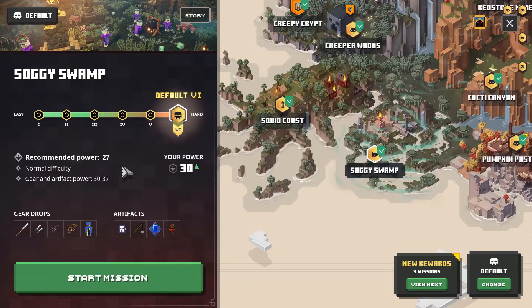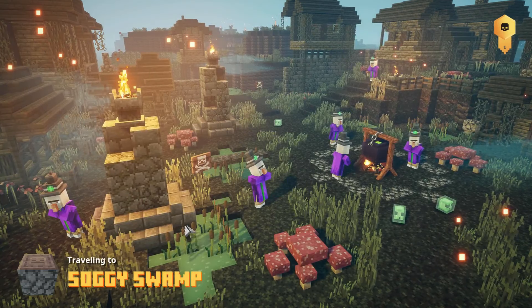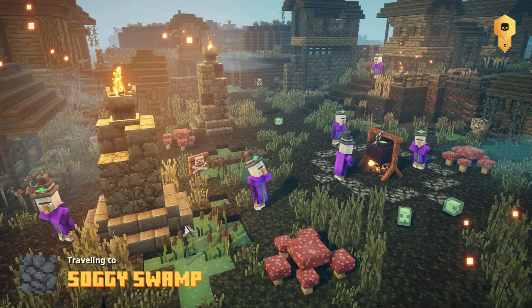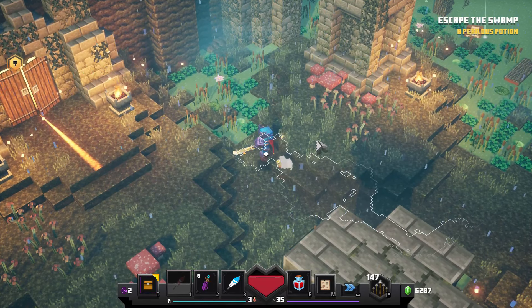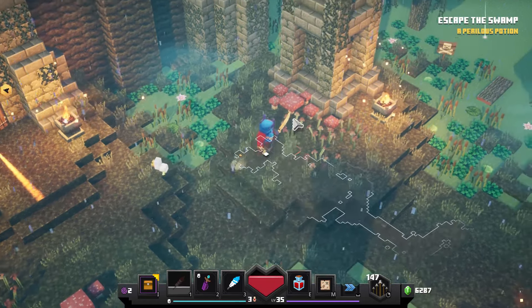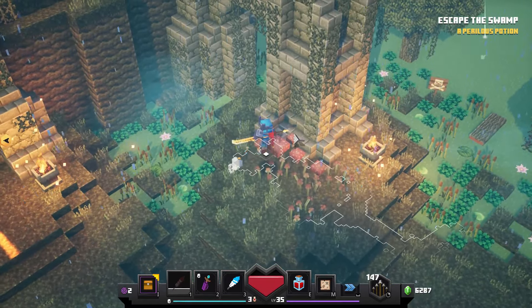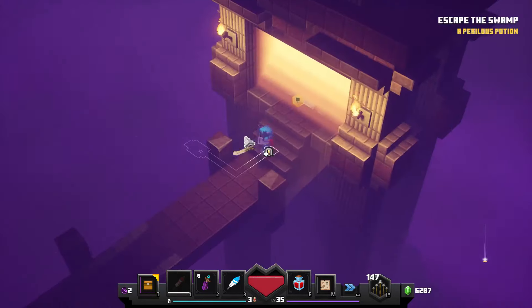Next up, we're going to go to Soggy Swamp, and you can play it on the easiest difficulty or the hardest difficulty — the rune will still be available to you. The rune in the Soggy Swamp is located right here next to the very end of the map. Hidden in these mushrooms, there's a secret button and it will open a secret door to the next rune.